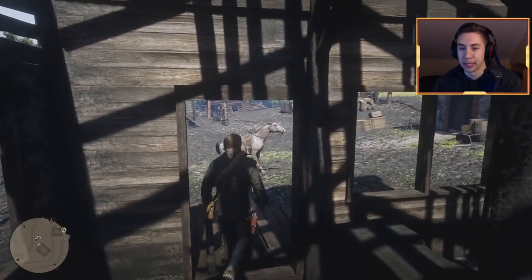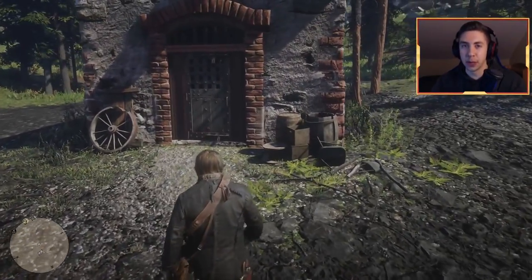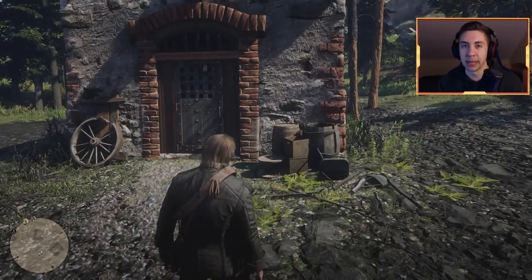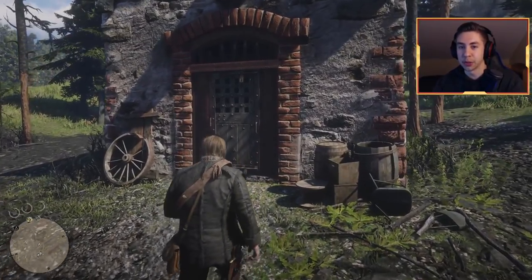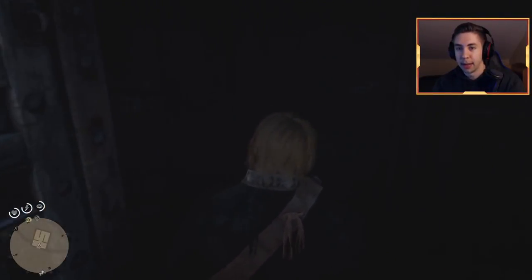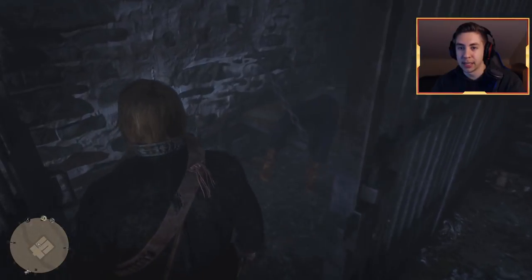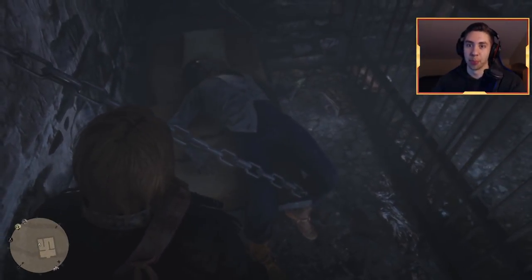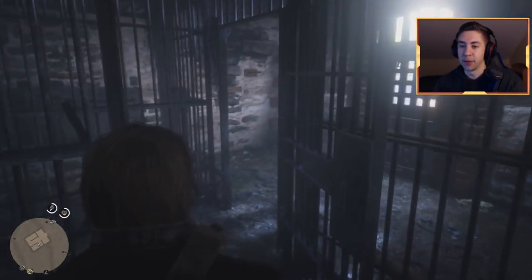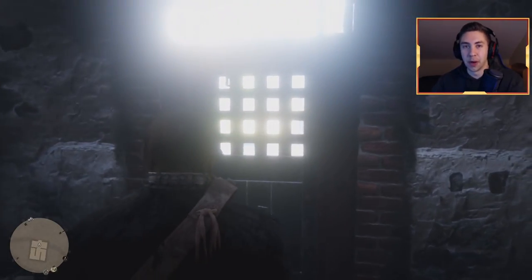Super easy. Now, quick thing — this is also the location where you guys can get the exclusive treasure map if you guys pre-ordered the special edition or the ultimate edition of Red Dead. Basically, what you do is you just go right into this little jail cell, and on the left side you should see a guy laying here and he will have a map right to the left of him. Unfortunately, I did not pre-order it, but if you guys did, you can come in here and do that. But let's move on to the second location.